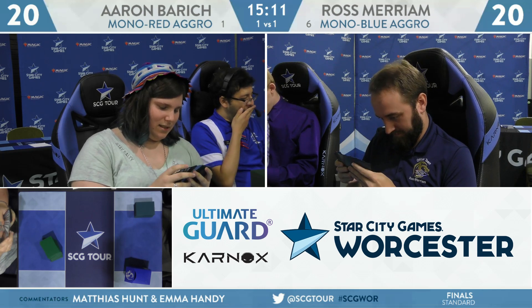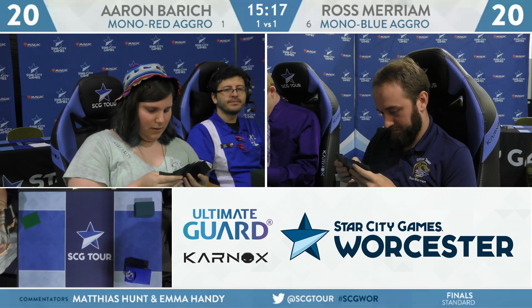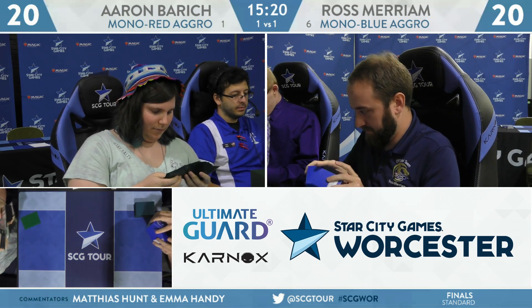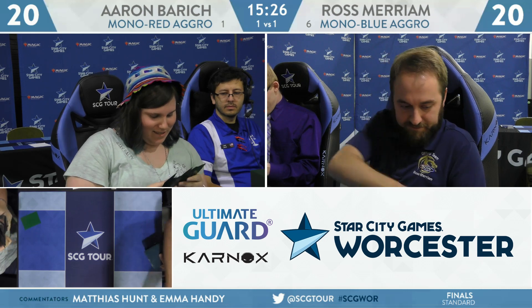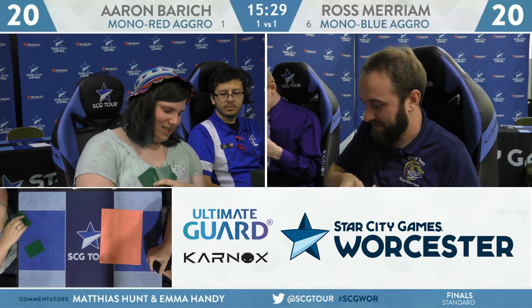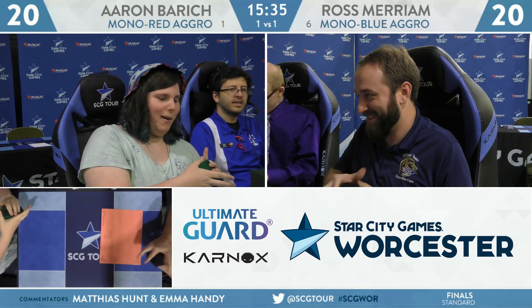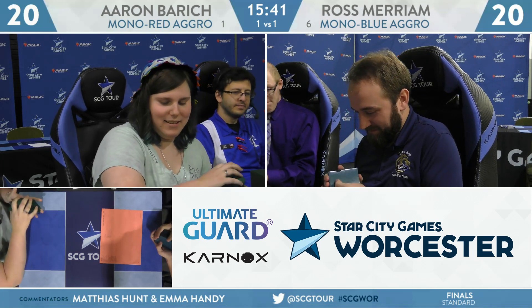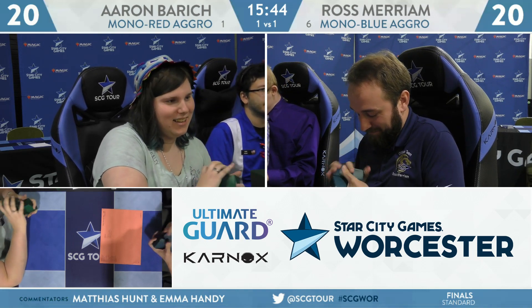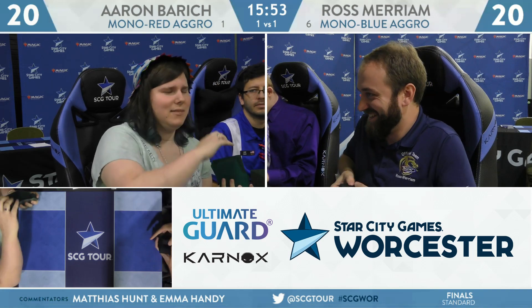Switching to Game 3 — Aaron will be back on the play. Essence Capture is good because it can counter Runaway Steamkin, but that won't be the case for this third game. This is a spot where you might actually end up seeing Ross lean into Un-Summon to try and reset Runaway Steamkin. You're probably going to end up leaving Essence Capture in your deck anyway because tagging Goblin Chain Whirler is so good when you're on the draw. The big thing here is seeing Aaron likely lean into a more aggressive posture — ultimately, she's generally going to be the one trying to attack.